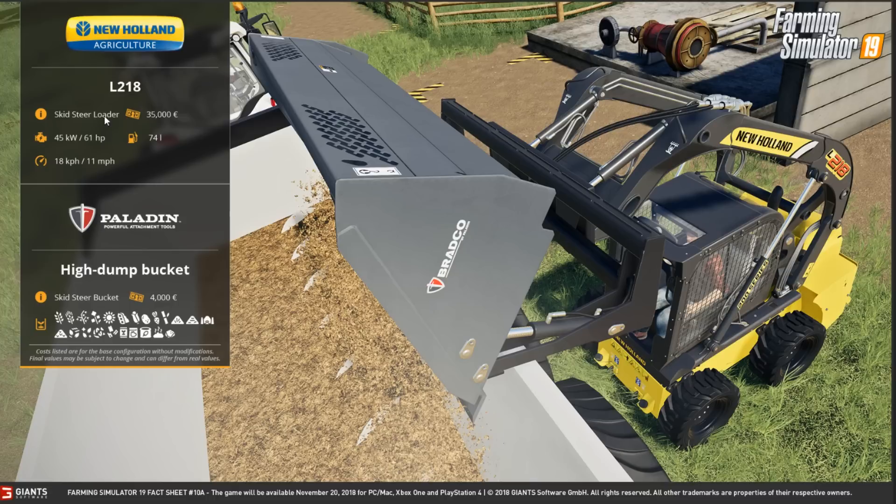It is a skid steer loader. Costs 125k, 61 horsepower, 74 litres of fuel, and does 11 miles an hour. The bucket — obviously a skid steer bucket — costs 4 grand and can basically hold everything and anything, and even more.